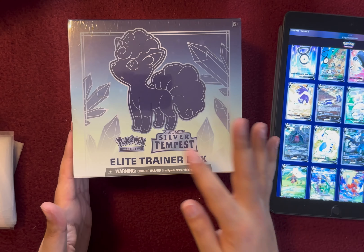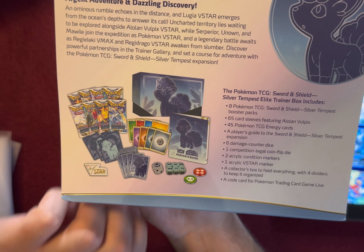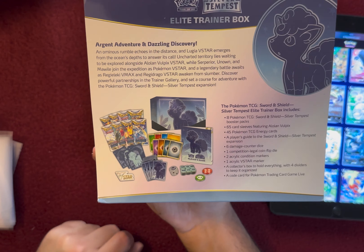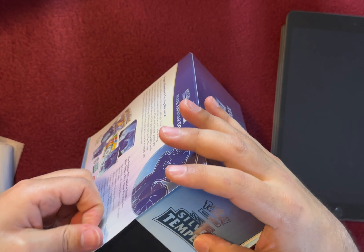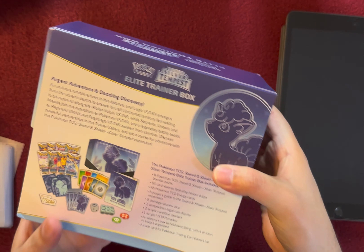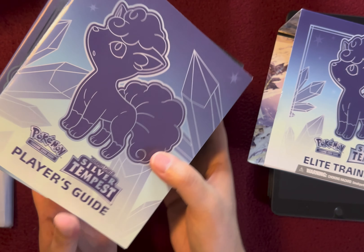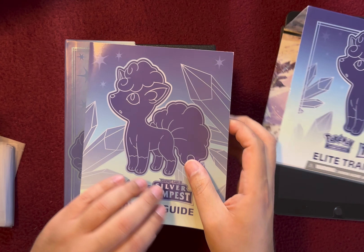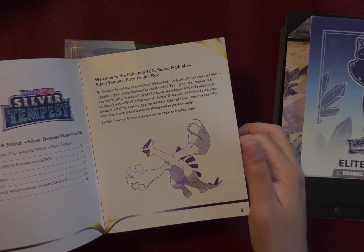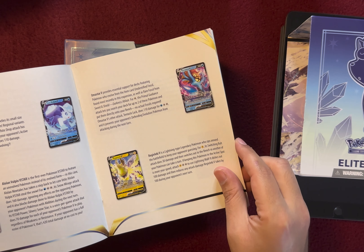Alright, so here's the Silver Tempest Elite Trainer Box. As you can see, here's some of the pictured items that we're going to be getting, but let's see what we get in the booster packs. It shows you all the different kinds of cards that you can get and talks a little about them.